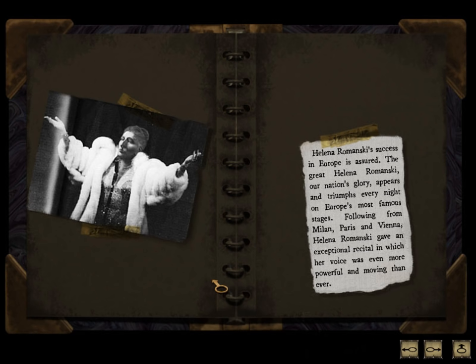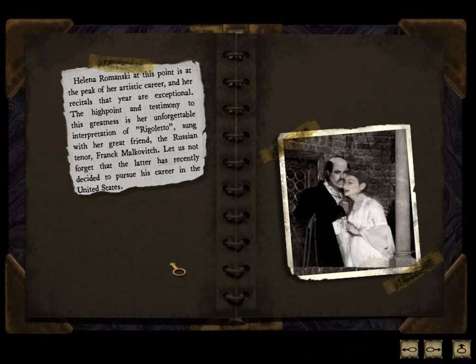Helena Romanski's success in Europe is assured. The great Helena Romanski, our nation's glory, appears and triumphs every night on Europe's most famous stages. Following from Milan, Paris, and Vienna, Helena Romanski gave an exceptional recital in which her voice was even more powerful and moving than ever. Helena Romanski at this point is at the peak of her artistic career. The high point is her unforgettable performance of Rigoletto, sung with her friend, the Russian tenor Frank Malkovich. The latter has recently decided to pursue his career in the United States. Wait a minute — isn't Frank Malkovich the opera singer that Kate's mom has been hanging out with? That is one hell of a coincidence. It does give us a lead into finding her.